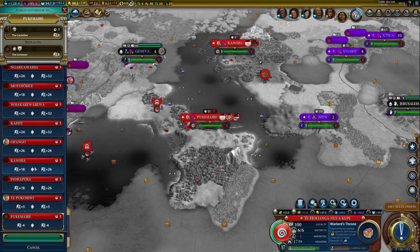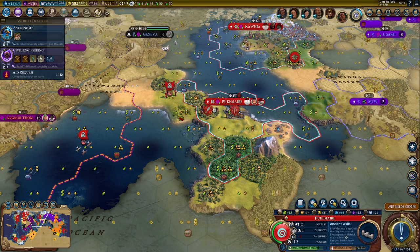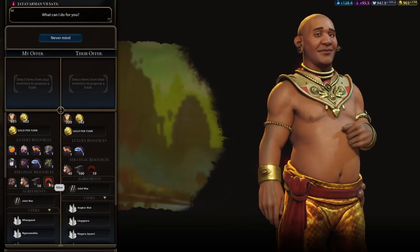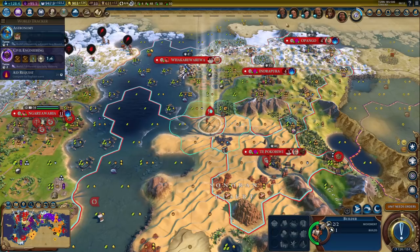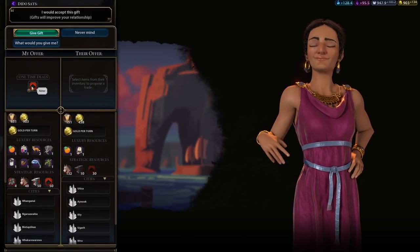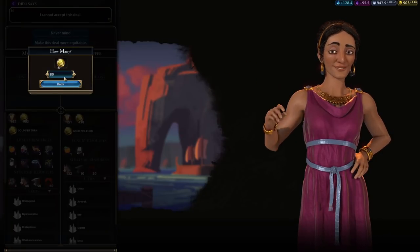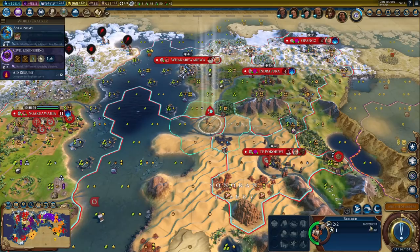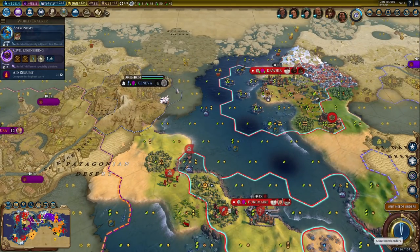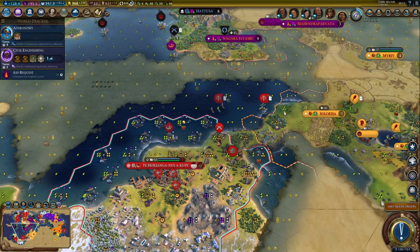One more governor title - that should be Viktor, since I planned going to war anyway. Viktor just makes sense. I am losing some loyalty here, but that should be fine because the city is growing. I just need it to grow a bit faster. I still need some amenities, but there's no luxury I can buy from anyone. Let's keep selling some niter. I want to convert this city first because that's the holy site - so I want my production bonus.